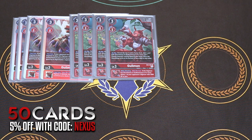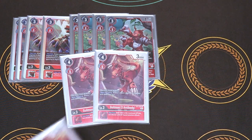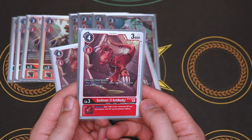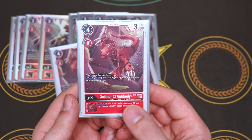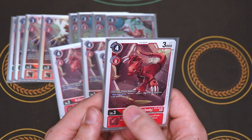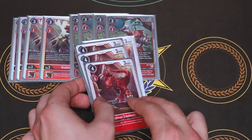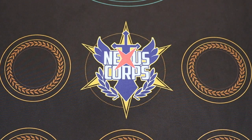Lastly for our rookies, this wouldn't be an X-Antibody deck without Guilmon X-Antibody. On Digivolution, you can delete an opponent's Digimon with three DP or less. Its inherited effect increases the deletion effects by 1000 DP — so anything with a limit, like the 3k here, can go up to four depending on how many cards have the inherited ability. We're running four of that as well. That's pretty much it — just doing twelve rookies, all with Guilmon in their name.